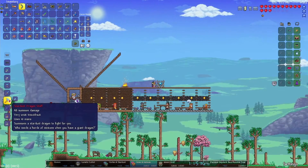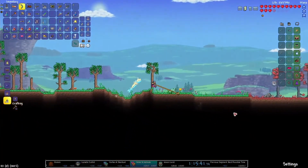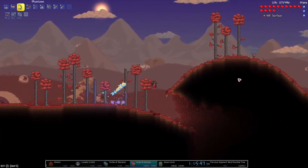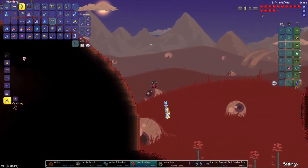Don't forget to pick up the Ancient Manipulator — make sure your inventory is clear before the Cultist fight so you actually pick it up. Now we're going for the Solar Pillar, which is where we're going to get our melee weapons from.